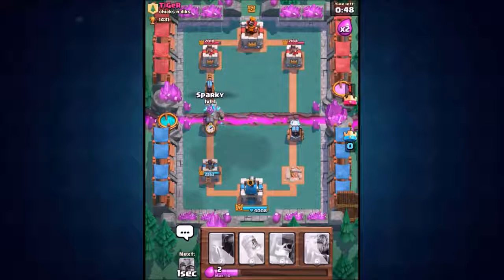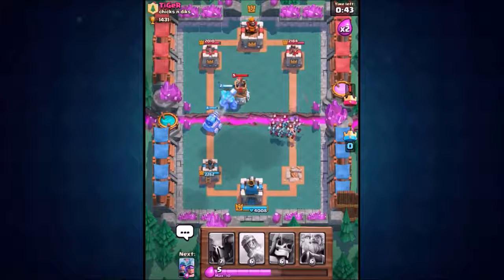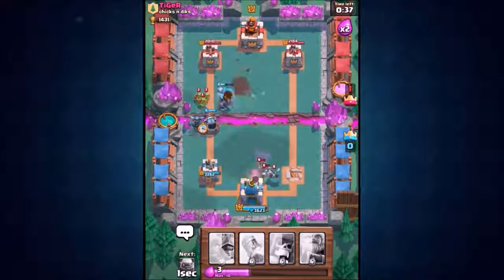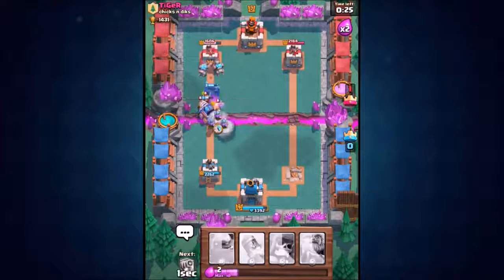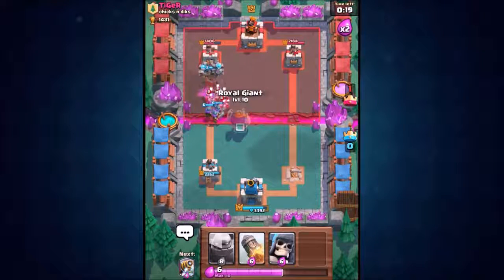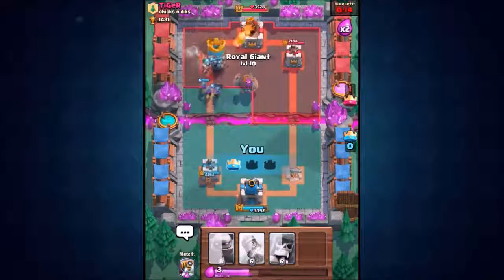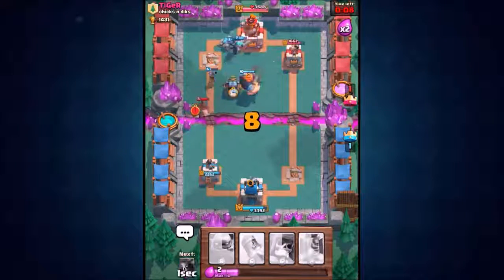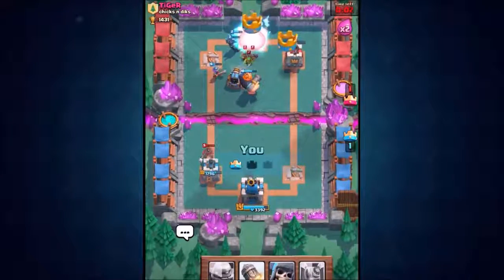We got the golem on the left and Sparky on the right — going in with a double Sparky. He's not going to be able to defend against this. We drop in a Pekka as well for one big push. We drop in the three musketeers too. The golemites are on the tower, Sparky still alive. Royal giant goes down — golemites, royal giant, another Sparky coming from the back. It is game over, there is no way he's surviving.